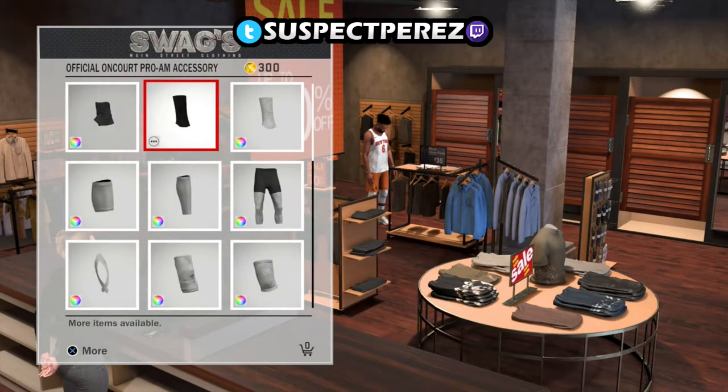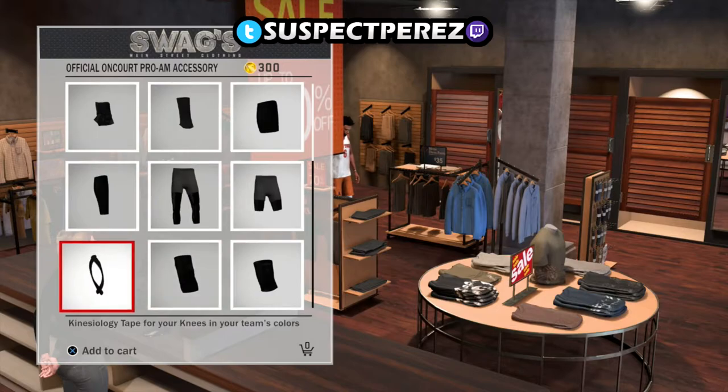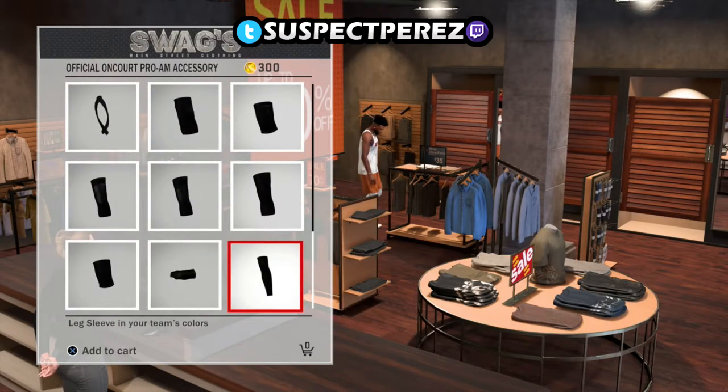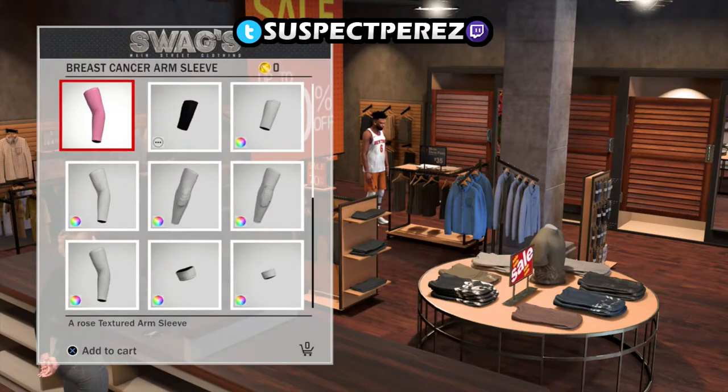I'm gonna head over to the leg sleeves and you're gonna see that all the leg sleeves for in-game Pro-Am are all black. When everything is black, you know you're in the right section. When it's pink, blue, green, and all that, that's only for Playground, Neighborhood, Park, etc.